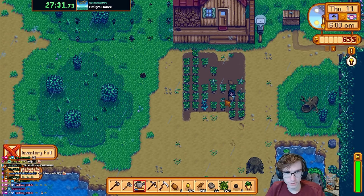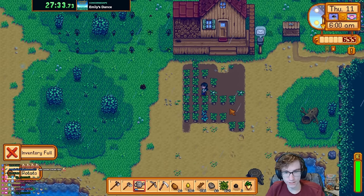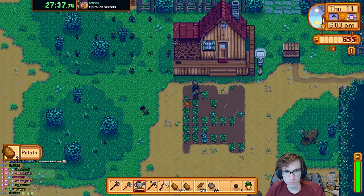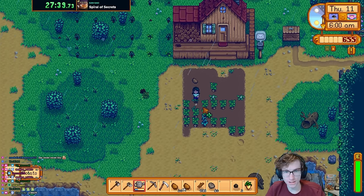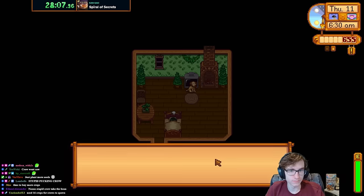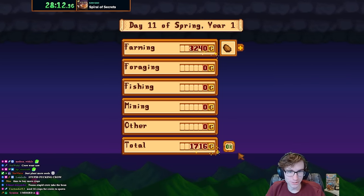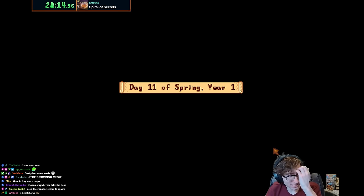The green bean is safe now because there won't be enough crops for crows to spawn. Farming level two — for stuff I can't craft.